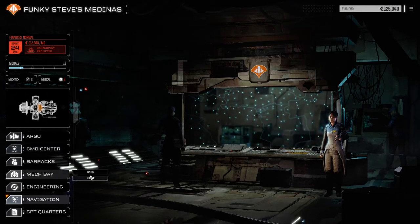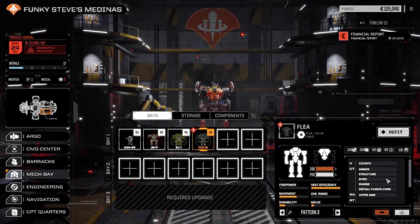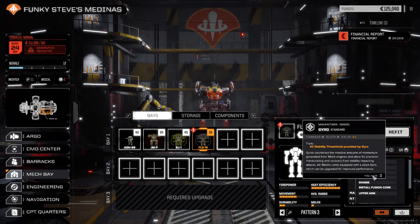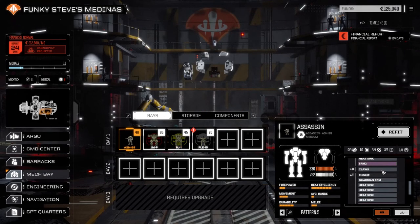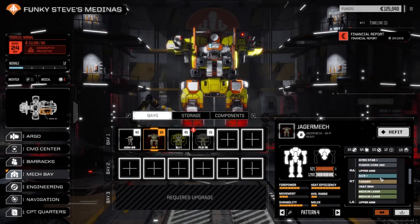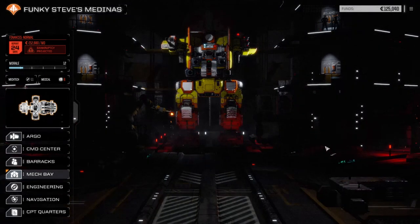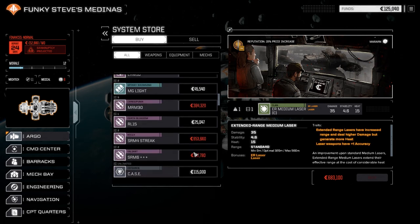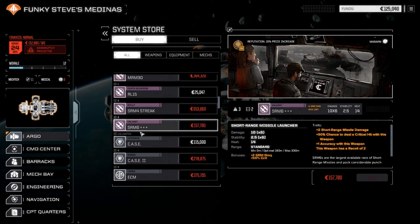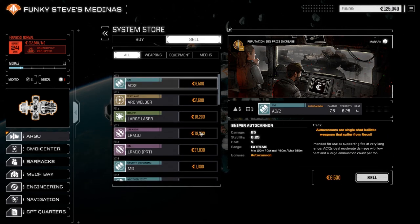First thing we're going to do is have a quick look at our mech bays. We've refitted our mechs slightly - the Flea is now completely stripped and ready to be filled with stuff, so we'll need to buy some gear. The Blackjack is ready to go, and the Assassin we changed the loadout slightly - we added a couple more SRM2s and the fluid gun. In the Jagermech we've got an AC5 now and two heavy machine guns. In the store here, there's a medium clan ER medium laser, and down here we've got a pair of SRM6 triple pluses - plus 50 crit, plus two SRM damage - and I think I want to buy these for the Assassin.